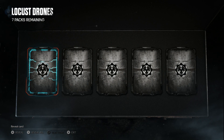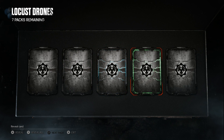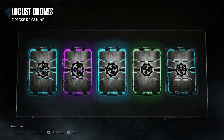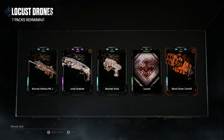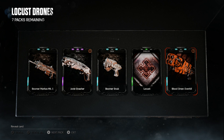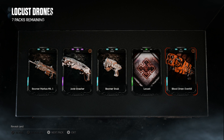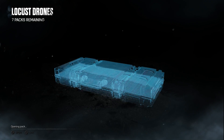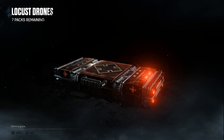Pack 6 - a rare, an epic, a rare, a common, and a rare. It looks like the animated Juvie skins are probably all epic rarity, the Boomers are rare, and the characters are legendary - that makes a lot of sense. We got a duplicate Boomer Mark, the Juvie Nasher, the Boomer Snub, Locust emblem again, and a Blood Omen Overkill - which I really really like. Seven packs remaining.